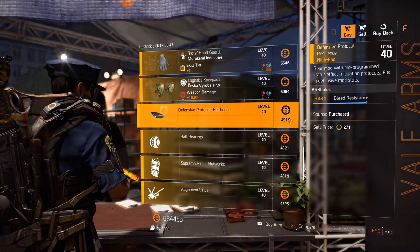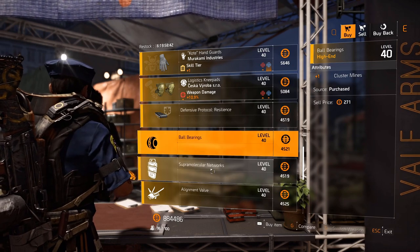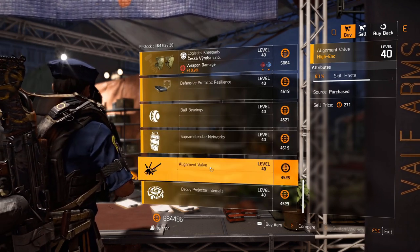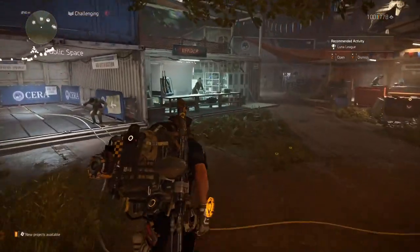She has good knee pads with headshot damage and armor regen at three-quarter rolls. Defensive mod 8.4 percent bleed resistance — decent if you're stacking bleed resistance on a hazard build. Ball bearings gives plus one cluster mines for the seeker mine. Shield: 4.2 percent deflector damage. Firefly: 6.1 percent skill haste. Decoy: six percent duration.